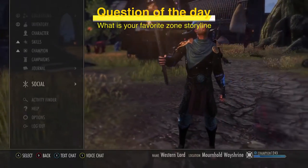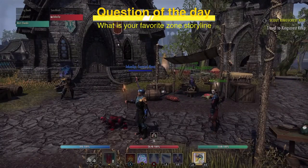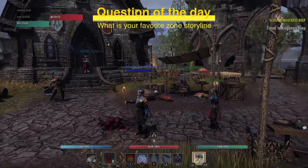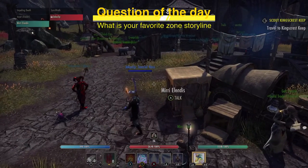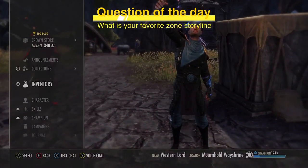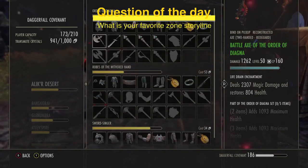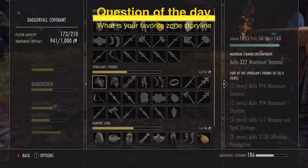That brings us to the final section: what traits will sell. This is a complicated subject. The rule of thumb is you have to ask yourself — is it a PvP set or a PvE set? Let's take Bankrai as an example — it gives offensive penetration. It's not as popular as it was, but let's talk about it.